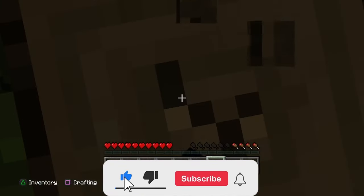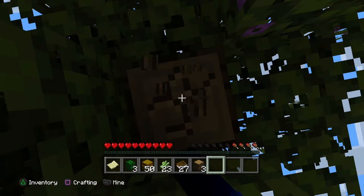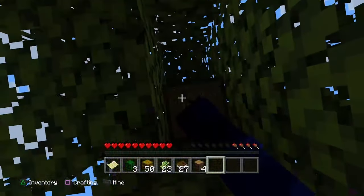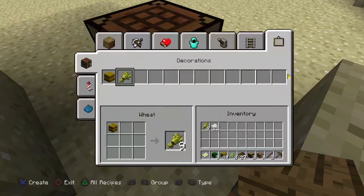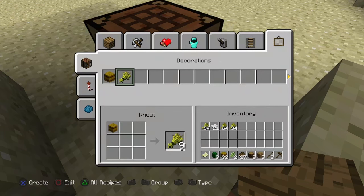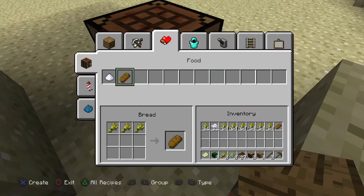I've actually done that before — I made like a bridge and built my house over the water. I don't think I'm doing that but I do want to do something like that maybe. There are weeds here... I don't want to make paper. I am actually confused — I just started clicking and started making paper. At least we can get some food, just go mine a tree.